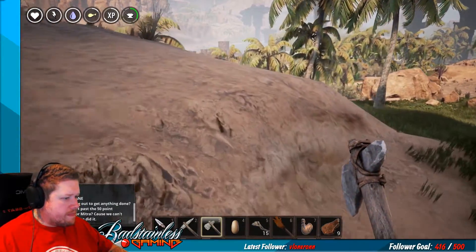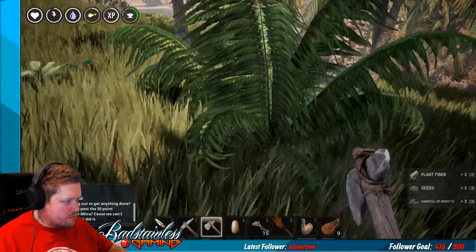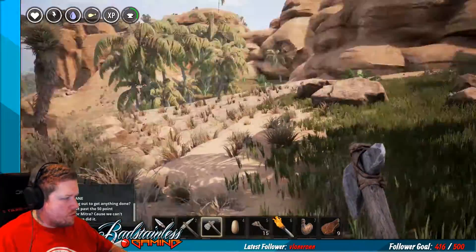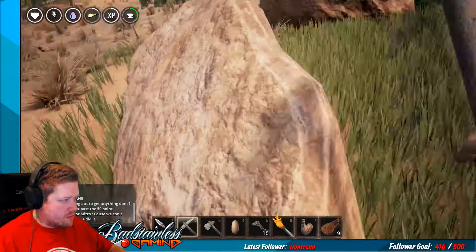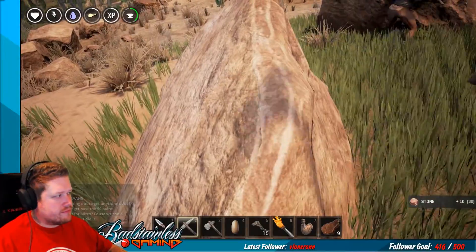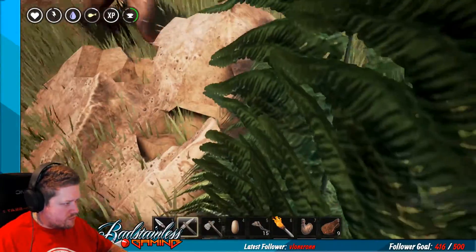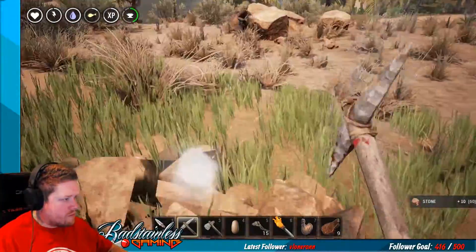Whatever stone you get, throw it in the carpenter's bench, and we can gather some resources. We're going to need mostly stone — walls are like 30 stone and three wood or something like that. I assume you get XP for stone? Yeah, you get XP for pretty much everything you do — you get XP just walking around, honestly. Did we hit each other? Yeah, and it hurt. I didn't know we could. We learn new stuff every day.